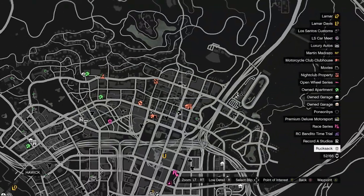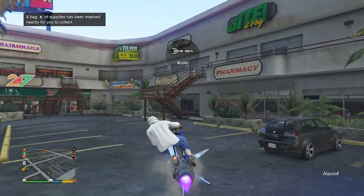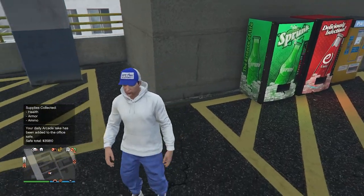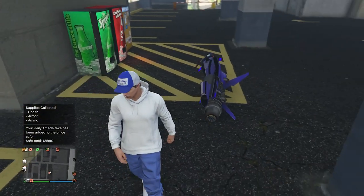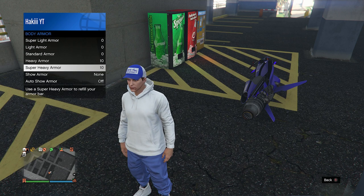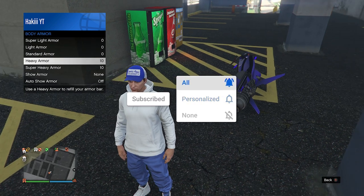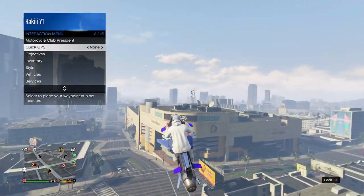There it is — a backpack icon on the map. It spawns somewhere near you, so just go to it and collect it. On the left side you'll see 'supplies collected: health, armor, and ammo.' Now if we open the interaction menu and go into body armor, we have 20 armor in our inventory instead of the usual max of 10 — specifically 10 heavy armor and 10 super heavy armor.